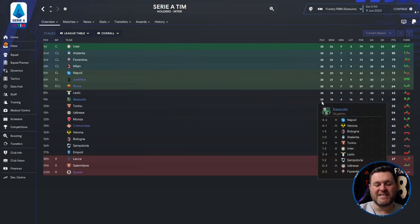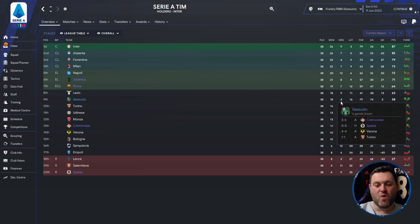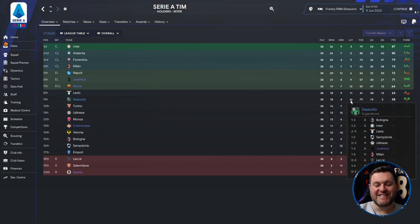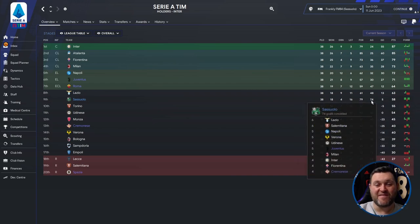The next team is Sassuolo, who in Serie A finished in 9th place. Breaking down their 38-game campaign: they played 38, won 18, drew 4, lost 16. They scored 79 and conceded 74, giving a goal difference of 5, picking up 58 points and finishing 9th.